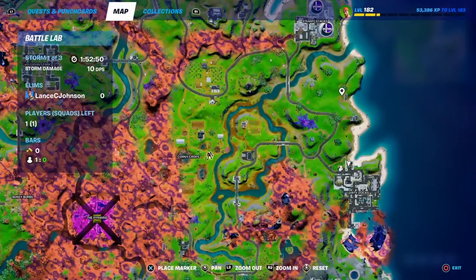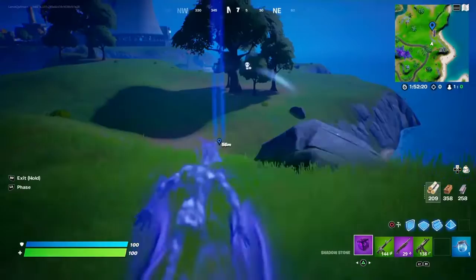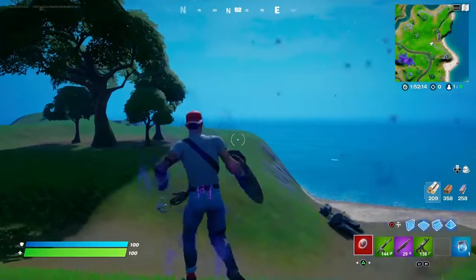Let's go hunt ourselves a caretaker boss. I usually find them around Pleasant Park, so let's see. We already got one right here — let me cut to the part where we get over to the caretaker. As you can see, the caretaker boss is right here.